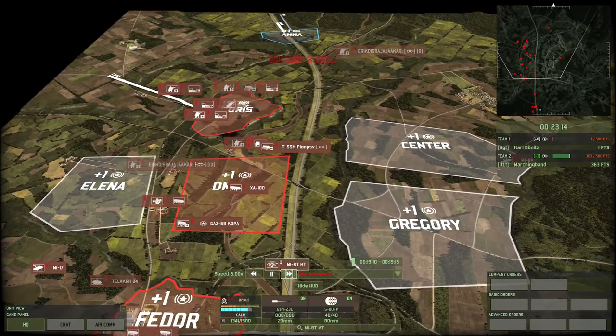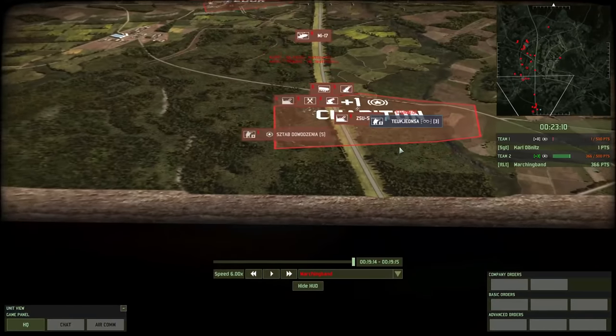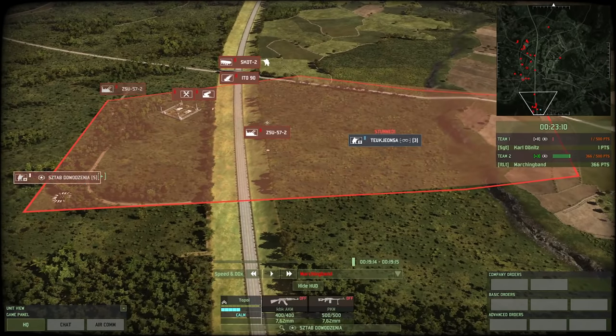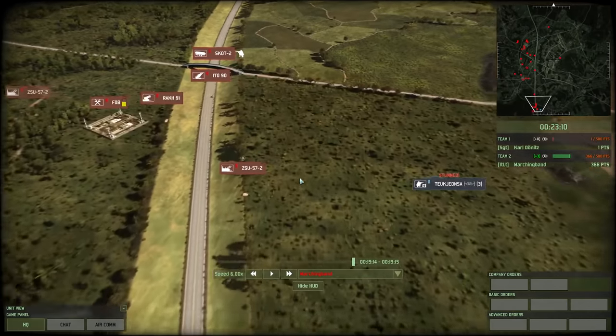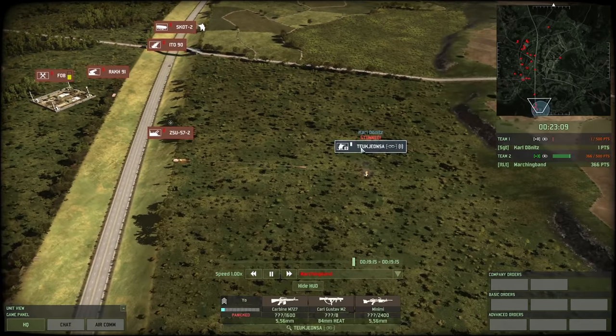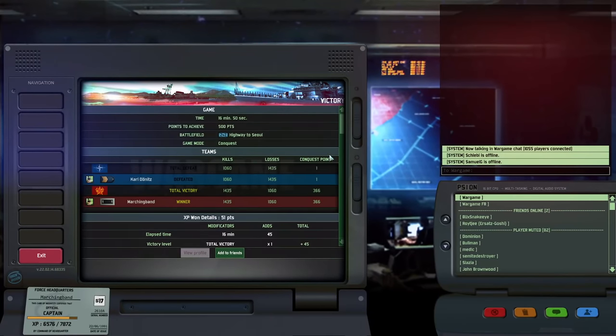One more maneuver: Chuk-Yon-Sa trying to flank the base and spot my CV, but they'll definitely have seen the artillery I have. The ZSU-57-2 base defense takes out the unit. With that offensive failing, I think he gave up.